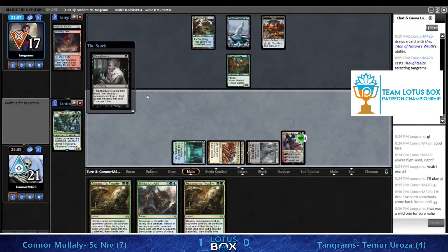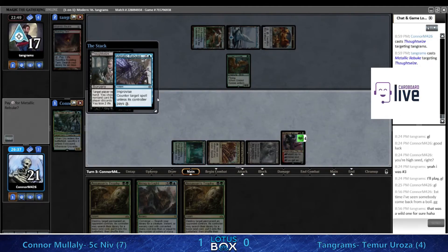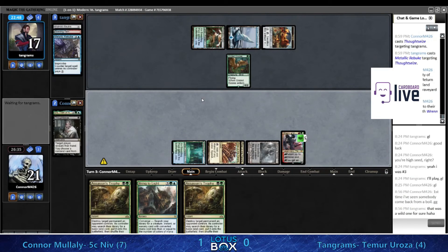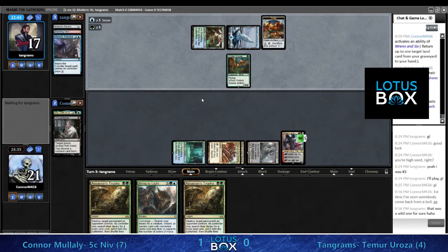The one Pillar can't cast anything so you might as well. Looks like this is the Metallic Rebuke - still no lands in the graveyard. If we draw a land next turn I'm really liking our spot. If we don't, I'm worried.